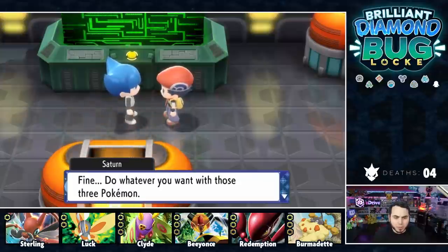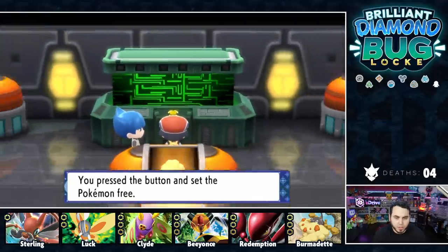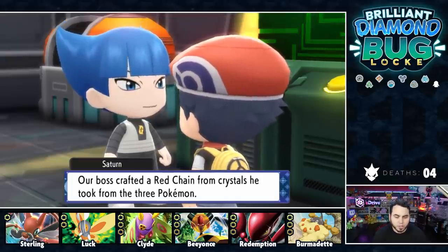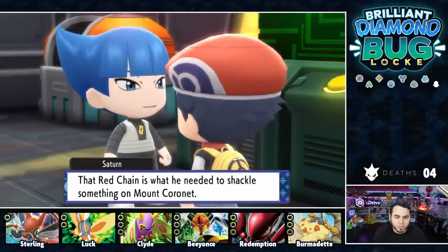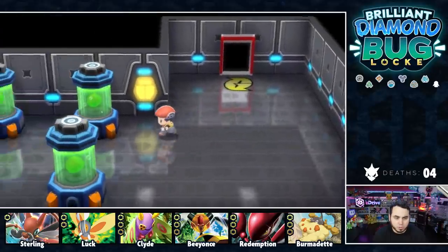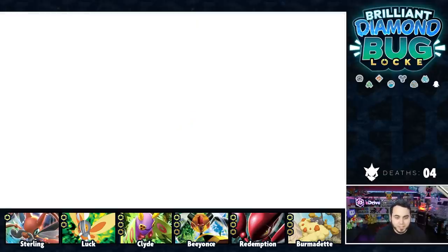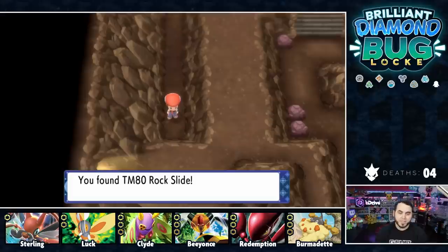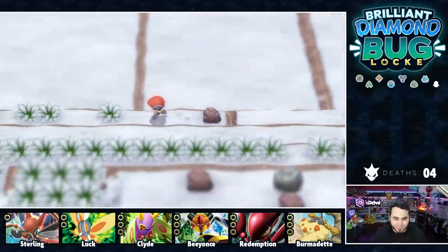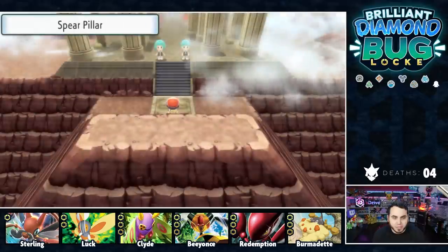We beat Commander Saturn. We press the button to free the Lake Trio Pokemon — and they're gone, see you later. A grunt reveals that their boss crafted a red chain from the crystals taken from the three Pokemon, and it's needed to shackle something on Mt. Coronet. We must head to Mt. Coronet now to stop the evil wrongdoings. A helpful trainer tells us we can't reach the top from where we came in. We grab TM80 Rock Slide and start hiking up. The music on Mt. Coronet is insane — this remix is phenomenal. I've finally made it to the top.